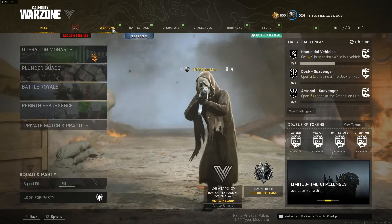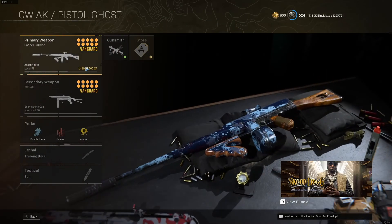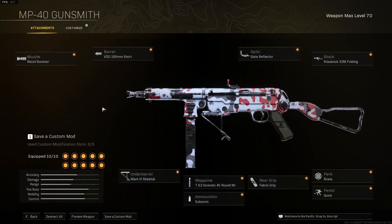So in today's video, I made a beginner loadout for you guys that are struggling to find easy weapons to use. The loadout is basically the Cooper and the MP40. I actually do really like the Cooper because this loadout literally gives you zero recoil. And the MP40 build is actually very easy to use — I would highly recommend it to anyone that wants to improve their movement.